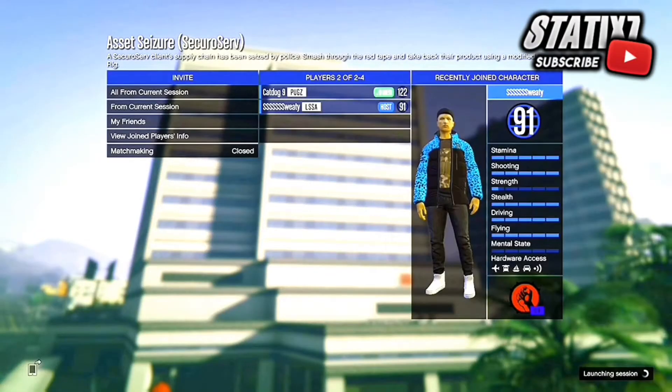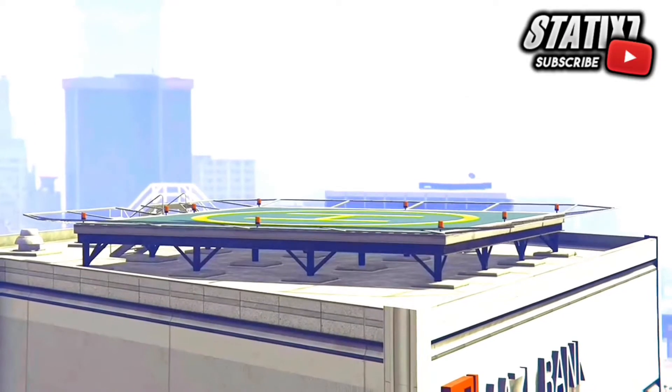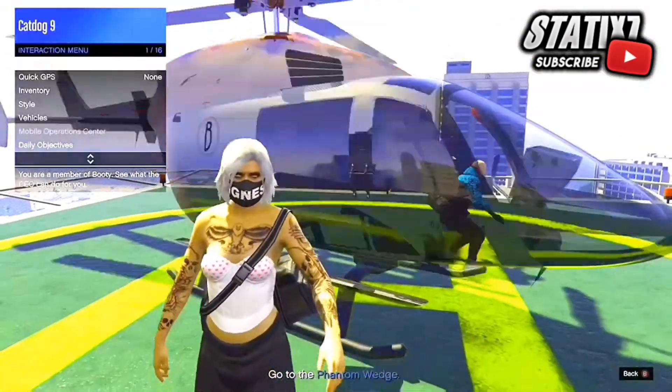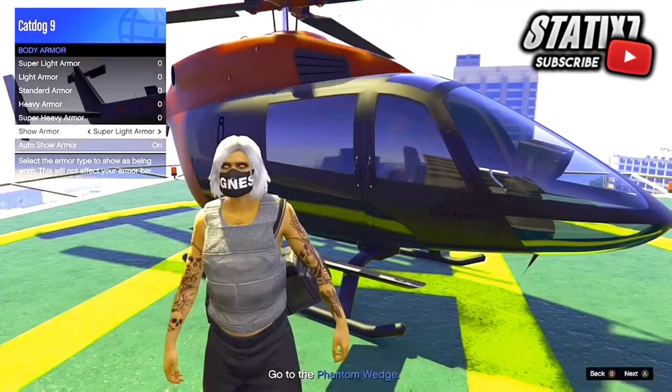If you do want to obtain the duffel bag, all you want to do is launch this job. Once you're in the job, land the helicopter and go into the interaction menu, then inventory, body armor, and switch it to the right. Then all you want to do is leave the job.